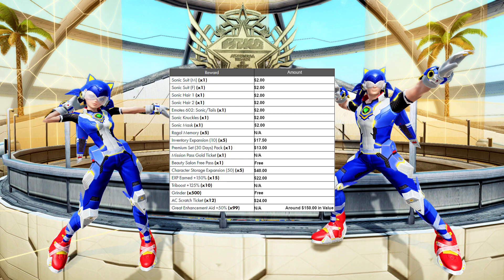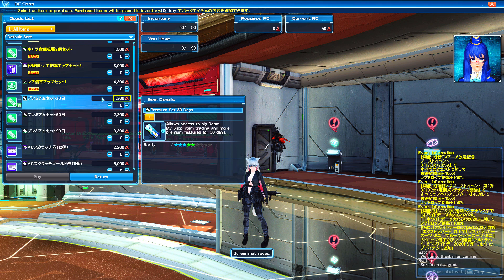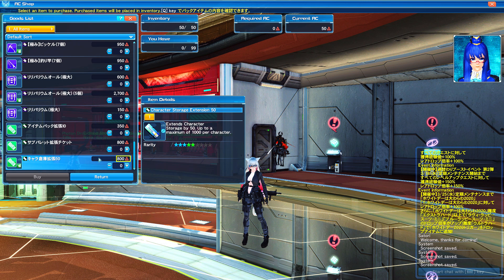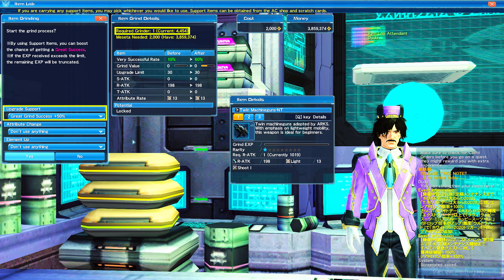Other than the costumes, we also get tons of useful items from these packs. The extra inventory slots will help greatly with inventory management. The premium will allow us to have access to sell things on the player marketplace and tons of other useful features. Character storage tickets give us 250 more slots of storage space instead of the original standalone 300. The XP boost will help us level a bit quicker, and the grinders and grain enhancement aids will help with weapon enhancement.